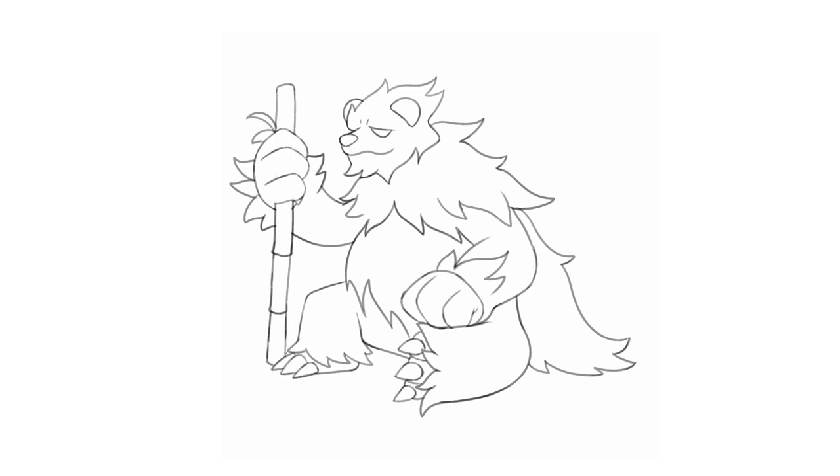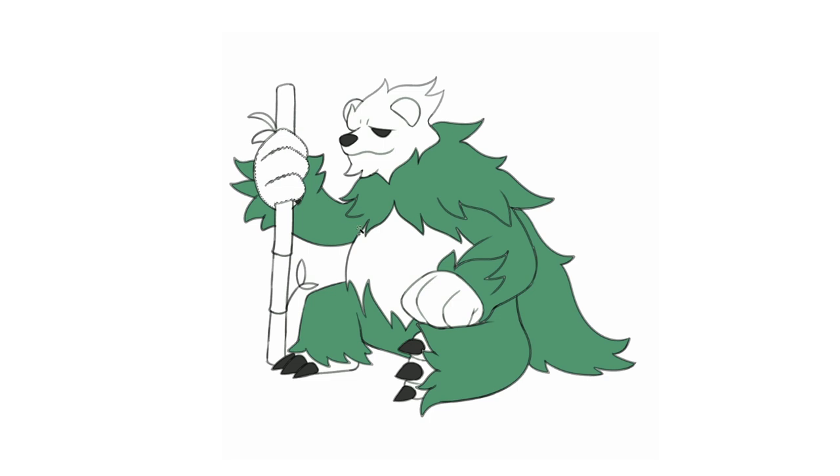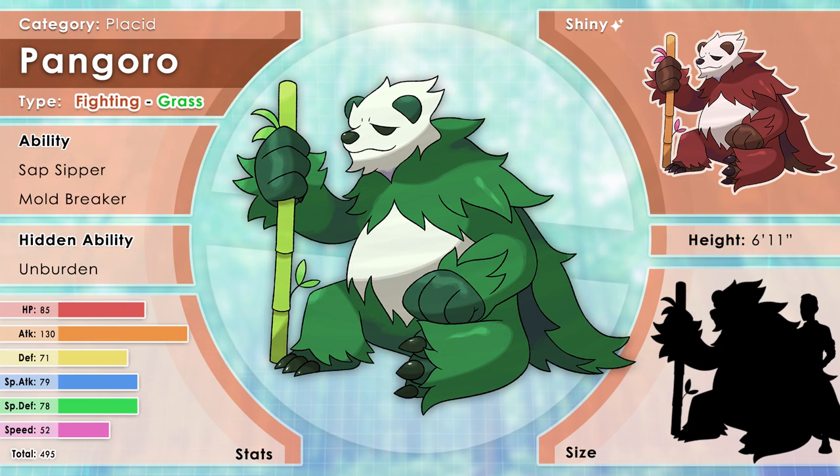A bam-bo staff. I spent about 15 minutes trying to determine the perfect color scheme — debating how cool or warm the tone of the green should be. I naturally lean toward cooler-toned green, but the personality would be conveyed better with a warmer green. In the end, it's very neutral. Here is Pangoro, the Placid Pokémon, a Fighting/Grass type, found lounging in the bamboo forest of Paldea.